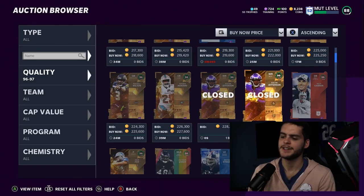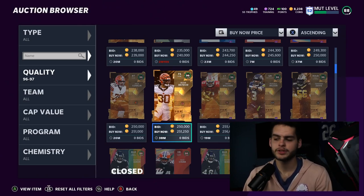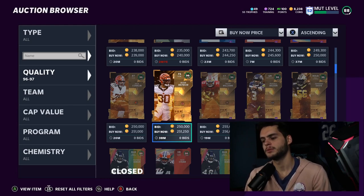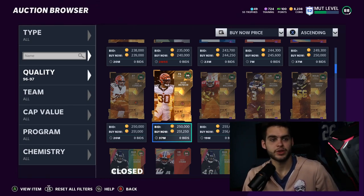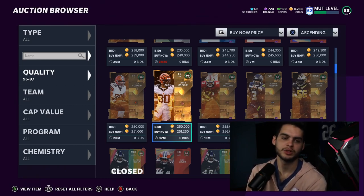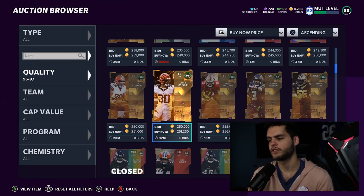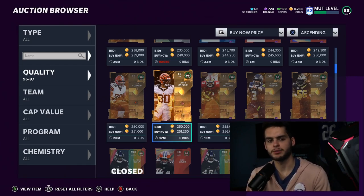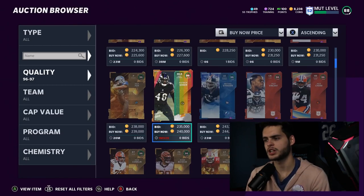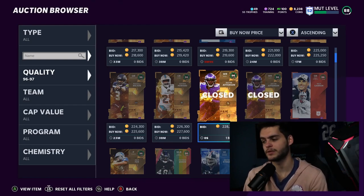I've always been a big proponent of team skimming because a lot of people hold on to cards until it's too late. Let's say Jesse Bates is 250k right now and you kind of like him. People will wait one more week until free agency, then a super safety or a Sean Taylor ultimate legend drops, and they go to sell Jesse Bates — only to find he only goes for 130k now. They just lost 120k plus the tax reduction, and that's always been a big deal to me.